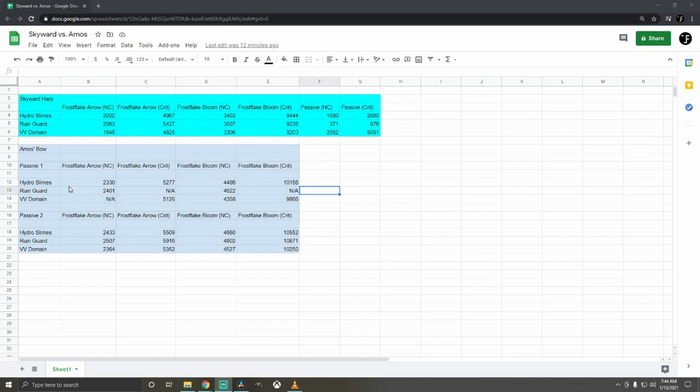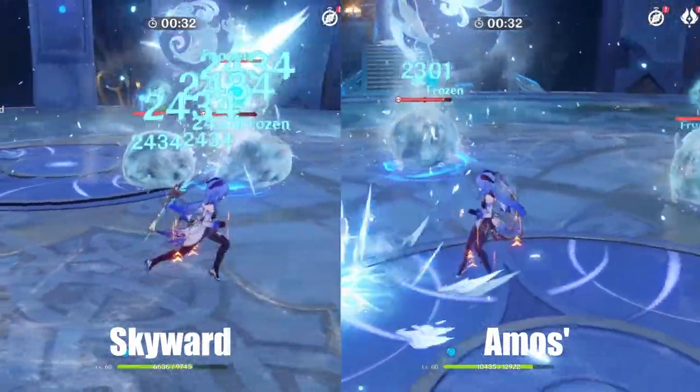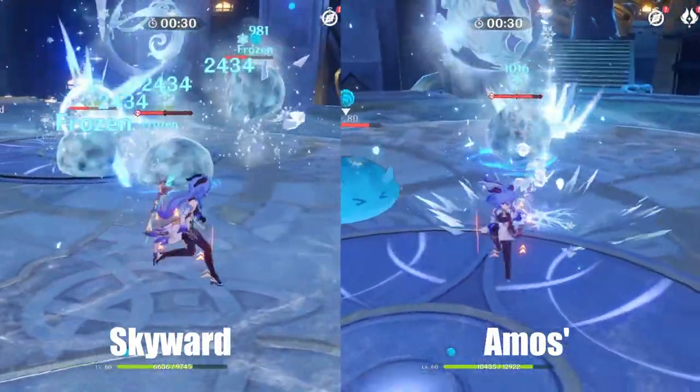The Amos Bow definitely outclasses the Skyward Harp, though around this level it may not look like too much. Still, this bow is just crazy for Ganyu. Also to note, the Skyward Harp's elemental skill and elemental burst will do more damage because of the extra crit damage you get from its passive.